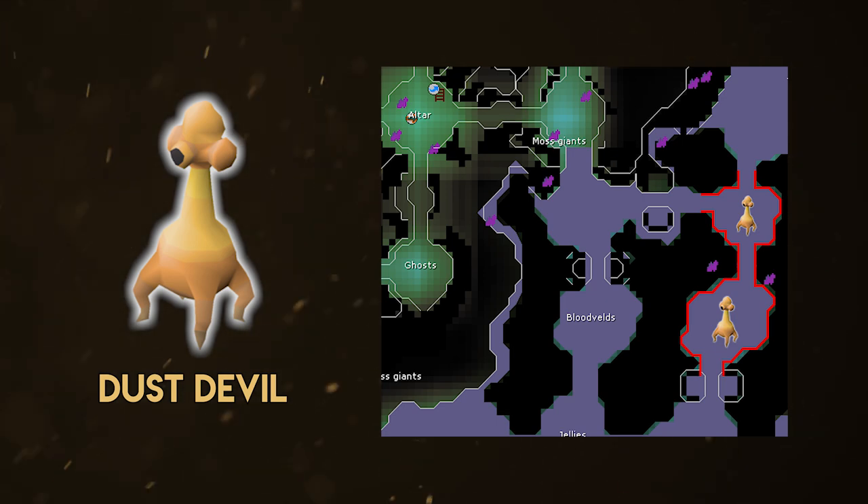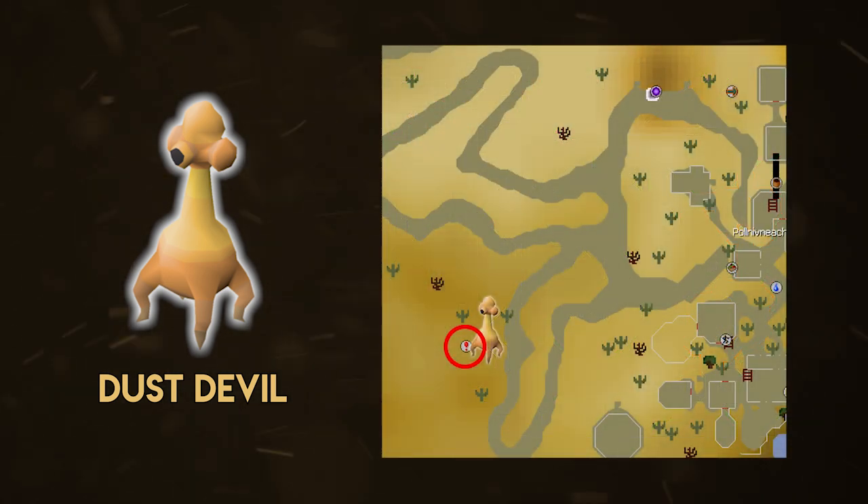The other location for dust devils is the smoke dungeon near Pollnivneach. The dust devils there are somewhat lower level and easier to kill, and you can set up a cannon there — but I don't really recommend it because it is pretty far away.